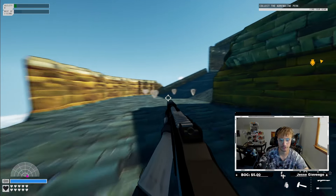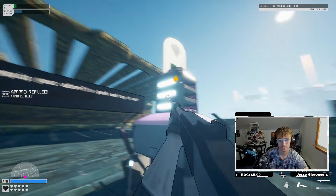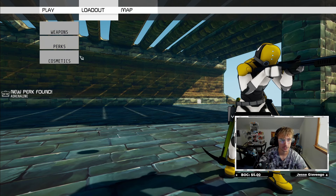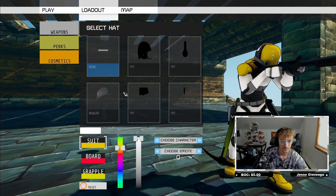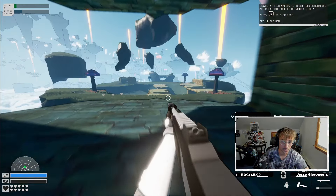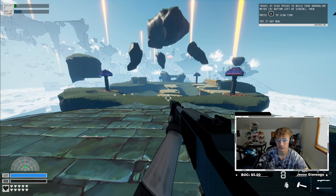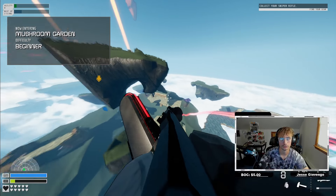That was so fun. I'm loving it so far - the movement is absolutely insane and with ray tracing the graphics are absolutely mental. Press Tab to find your perks - we have an adrenaline perk. There are cosmetics - I only have the hat right now. There are also weapons we can unlock. Travel at high speed to build adrenaline, then press E to slow down time - that's sick!